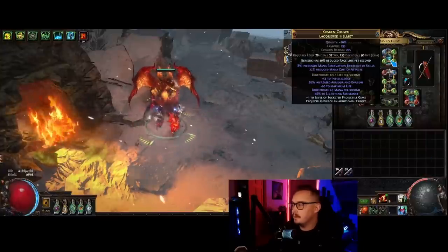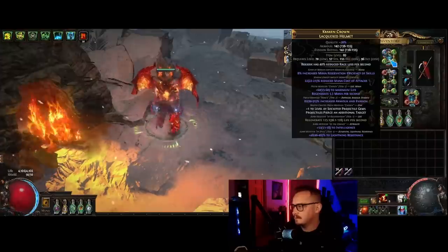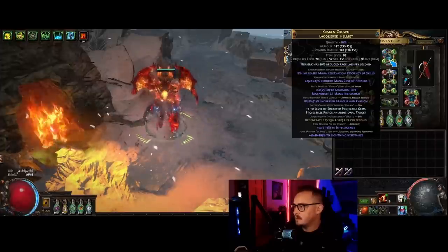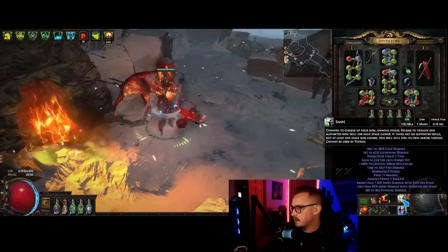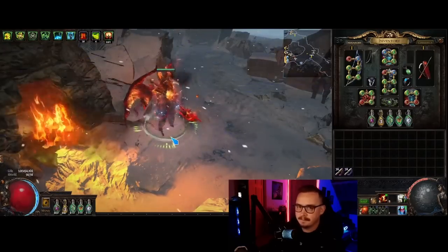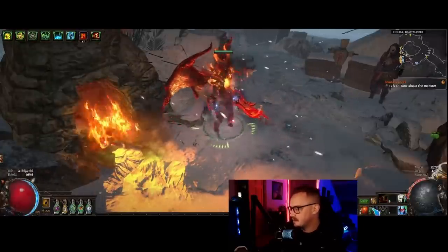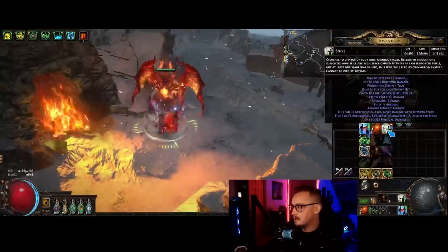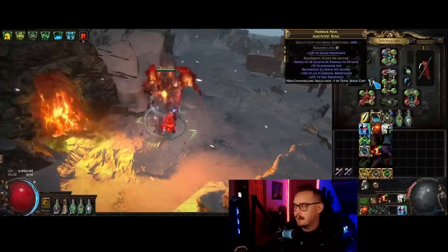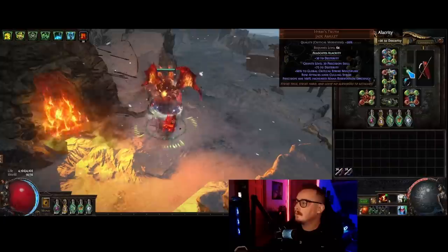We use the rage reduced loss per second helmet enchant, get life regen here, life regen on the boots - we get it in as many places as we can. For the helmet, solving a little bit of an intelligence problem here - I crafted this myself, it was very easy to make. Some res, some regen, and then the implicit you want is mana reservation efficiency and minus mana cost of skills. With 22% reduced cost here, we are down to seven mana per second while channeling. We have about 57 mana available - because your Frenzy goes off as soon as you start channeling, you get leech immediately. Our mana leech is huge because we also have instant leech, so mana really isn't a problem.